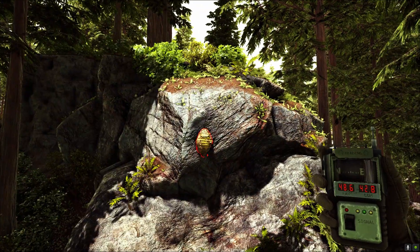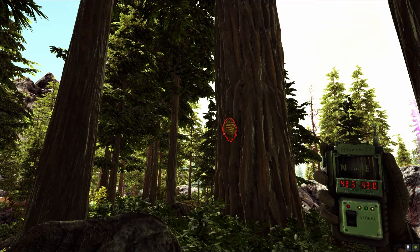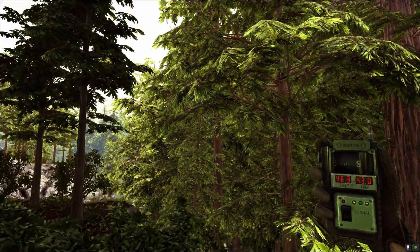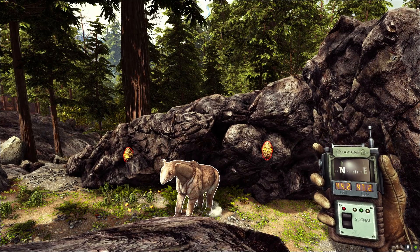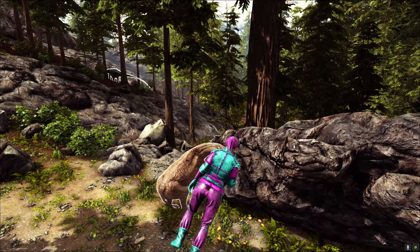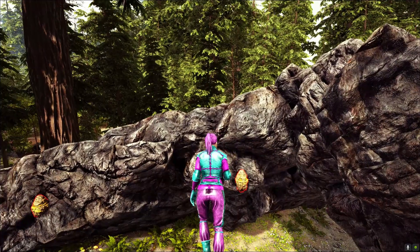In the redwoods, which is on the GPS at 48.6, 42.8-ish — this is exactly where I am. Here's one honey on a rock instead of in a tree, which is awesome. We also have one at 48.3, 43. I found a couple more here: 44.2, 47.2 in the redwoods on this little rock — just using that as a marker. So those are the honey locations I saw — four of them for you.